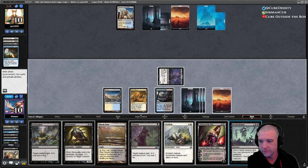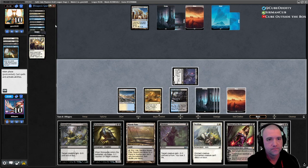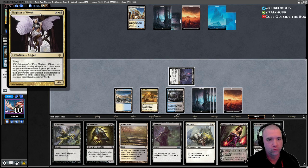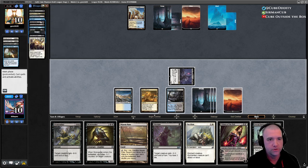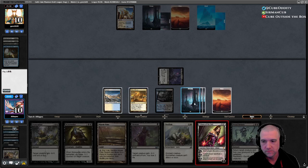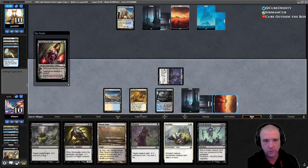Dread Return we could do. We could bring back Magister and vote for Grace — no, because if it's Tide, it'll destroy our guy. Could just bring back our Merfolk Looter. I think we hold Dread Return right now, because I can afford to discard a card.